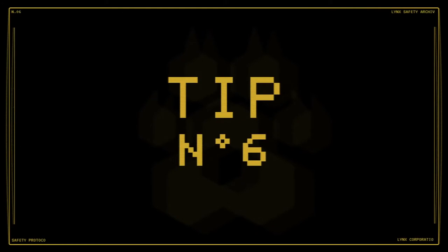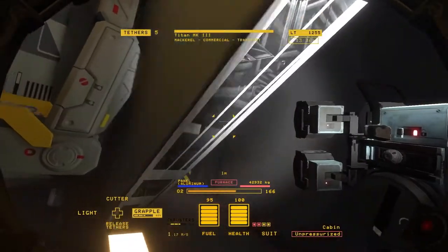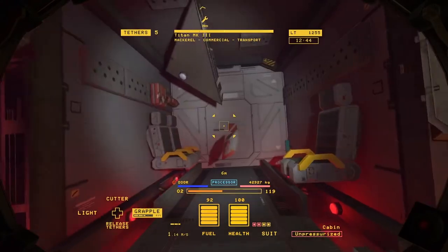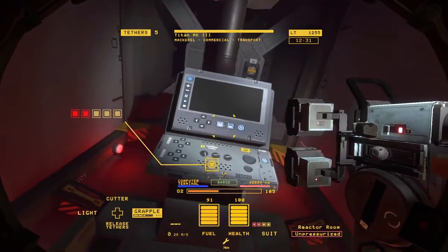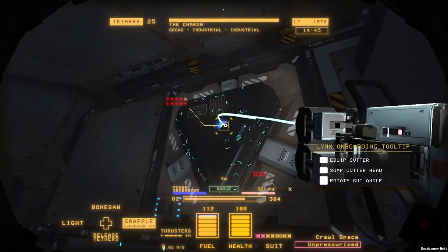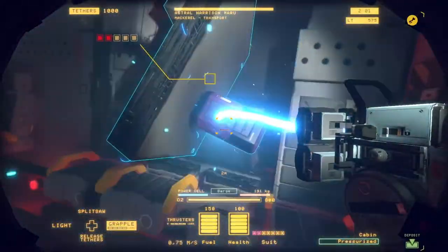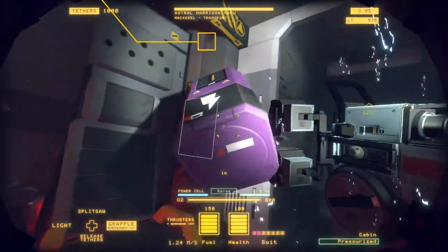Number 6: Power and Electricity. A ship's power is controlled by a power cell or a generator, depending on the class of ship. Always take this into account when salvaging, because once you remove a ship's power source, many of its systems will begin to malfunction or shut down completely. Be careful when removing power sources like reactors — they become unstable as soon as they're removed from their casing, and can damage nearby objects and overcharge any electronic equipment they come in contact with.